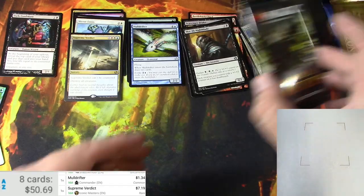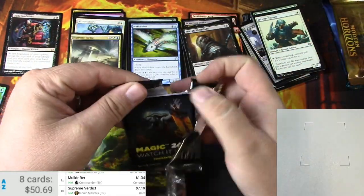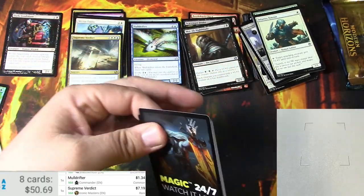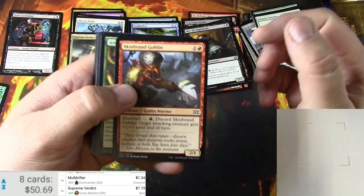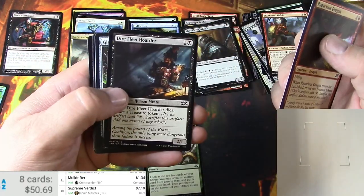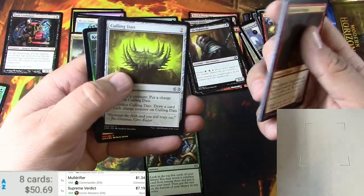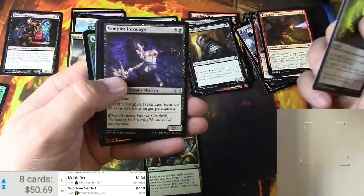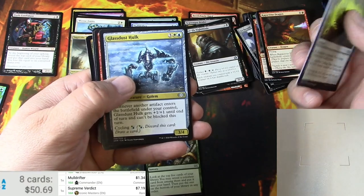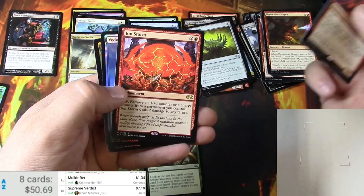And a token — Double Masters is up now. Goblin, ancient stirrings — pull that one. Pacing this dragon, gleaming barrier. Got the dais, the hex mage, glass dust hulk, dual caster mage for the first rare, ion storm for the second.